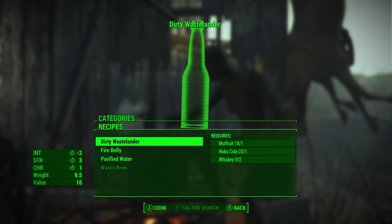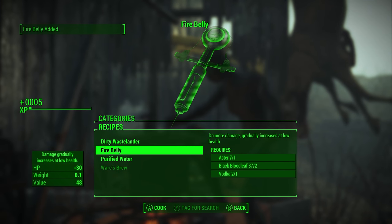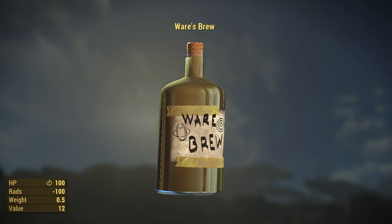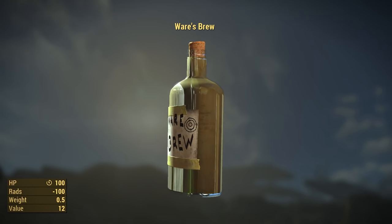There are also new beverages. Firebelly causes you to do more damage that gradually increases at low health. Where's Brew removes 100 points of radiation and adds 100 points of health.